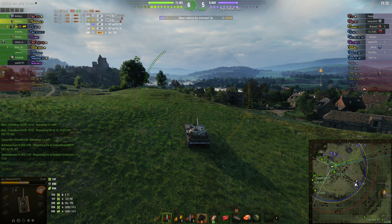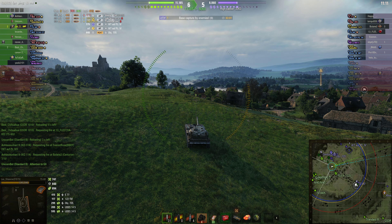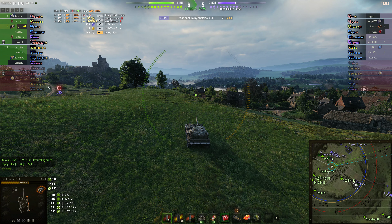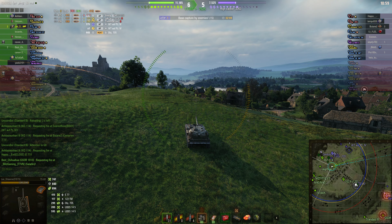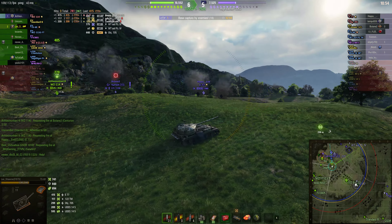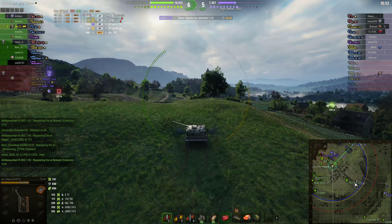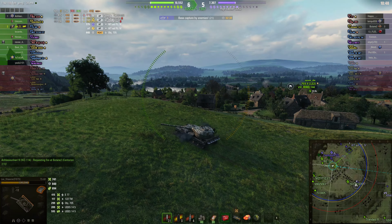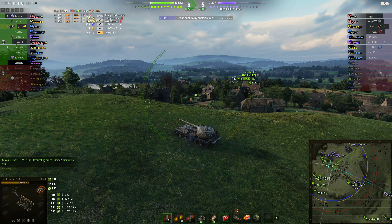Speed-wise, 35 km/h is not that bad, and he's running turbo to improve that, so it's almost putting it into medium tank category in that respect. As an Assault TD, you'd expect very strong frontal armor - it's got 120mm on the front but 300mm on the turret front. But it's more about mobility I think - whether you can get in and out of situations.